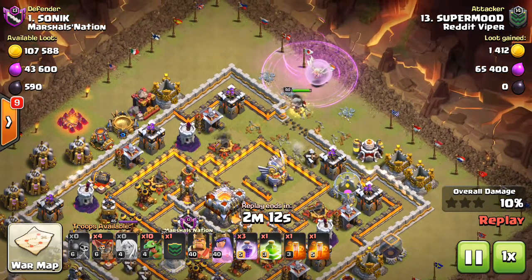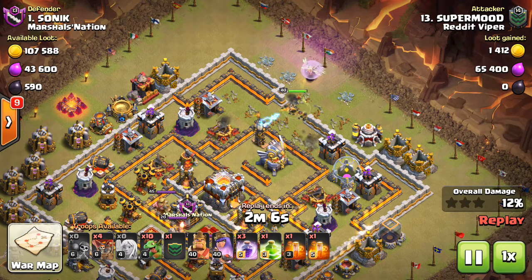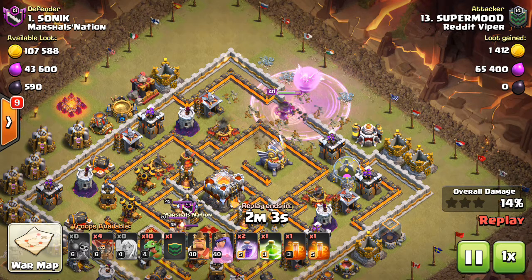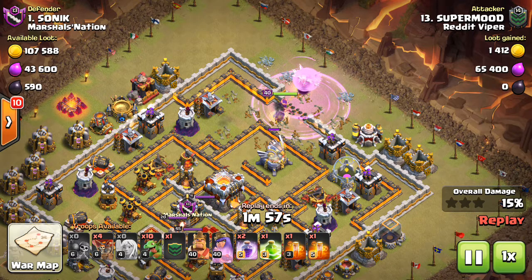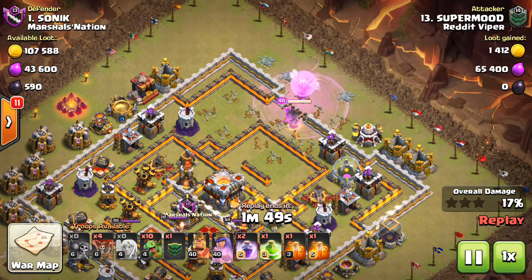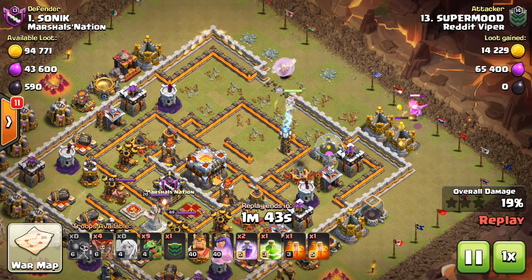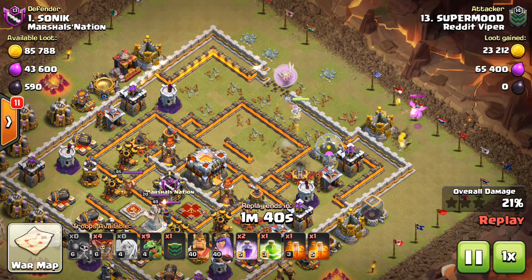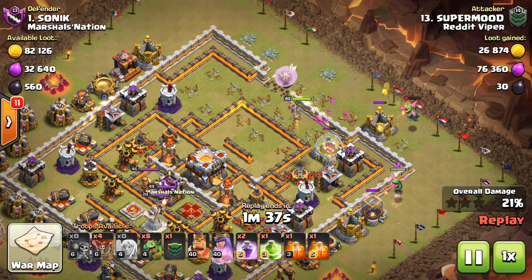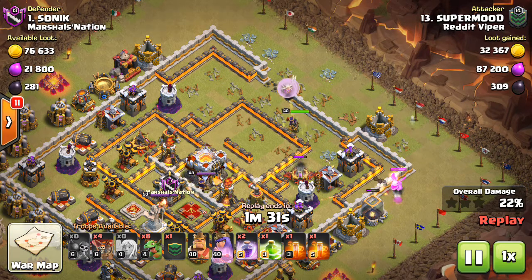The base spacing is kind of bad because the eagle is just walkable with a wall break. Superman takes advantage of that. The Queen is taking out the eagle and will make her way east. He puts down a baby dragon for funneling so the Queen doesn't get stuck too long on the storages, which is important because Town Hall 11 point defenses are pretty nasty.